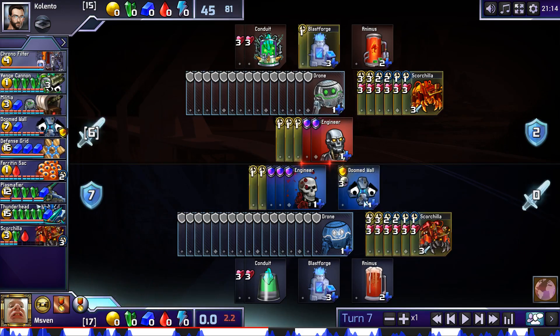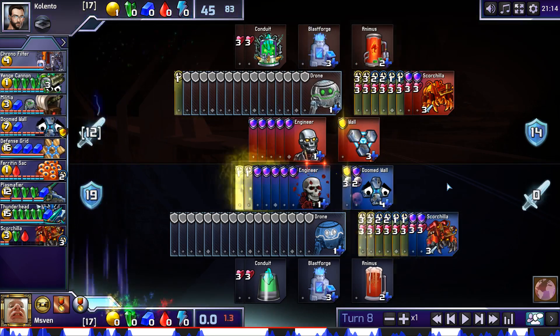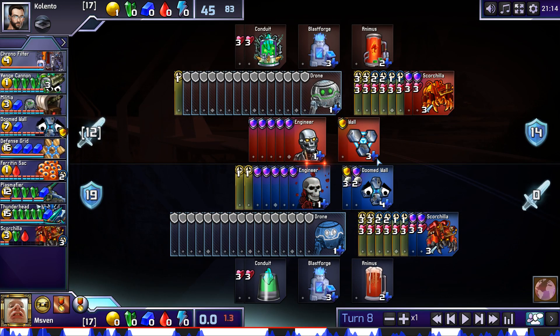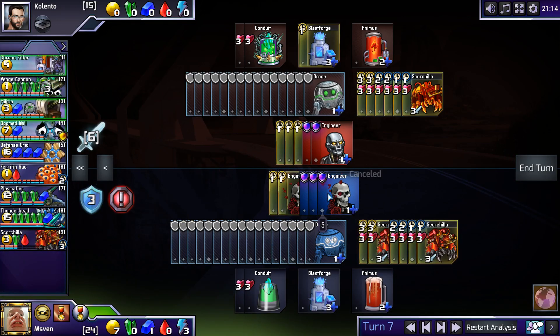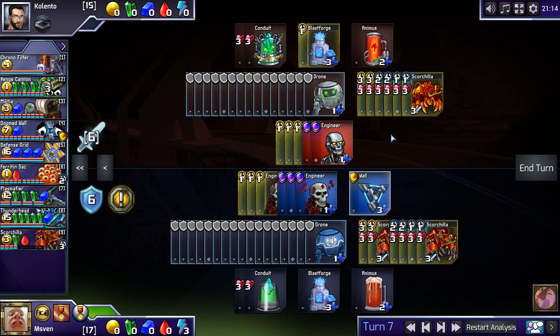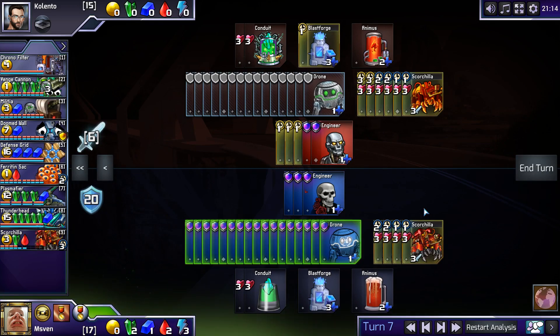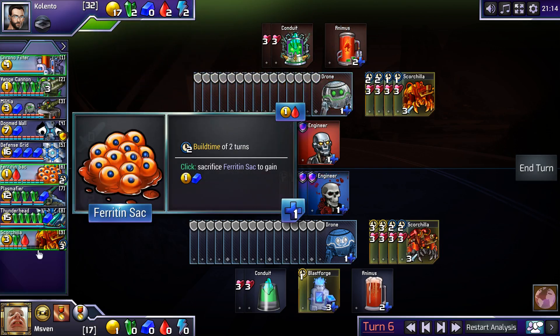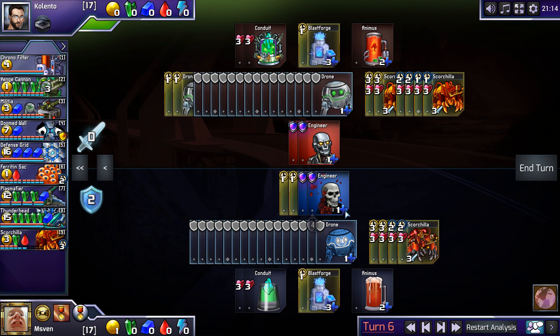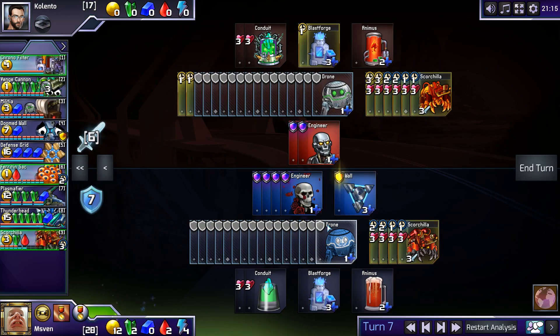So if a wall is enough to convince Emsfen not to attack, you shouldn't buy a Doomed Wall. Likewise, if a wall here would have been enough to convince Kalento not to attack, you would prefer a regular wall. I was thinking we saw why Emsfen got two Doomed Walls — that he wouldn't be able to defend unless he had two Doomed Walls. But that's not true. We could easily take over from here and just buy Wall plus NG instead. Actually, it wasn't the Doomed Wall I disagreed with — it was the drone, which put you in the position of needing a Doomed Wall.